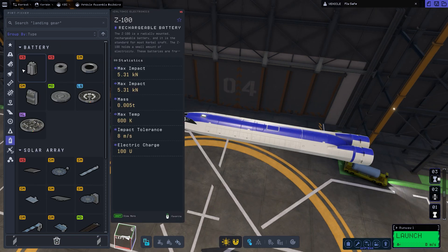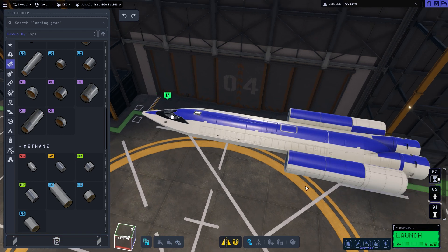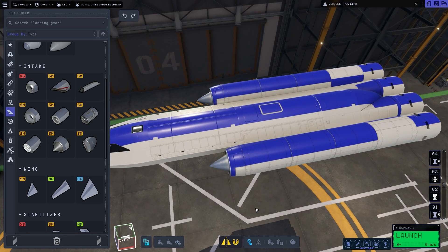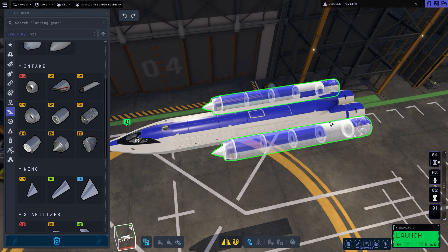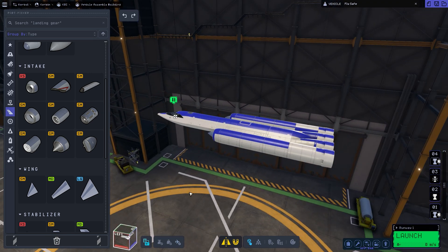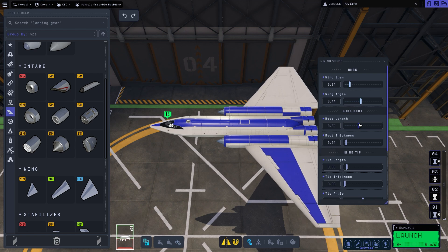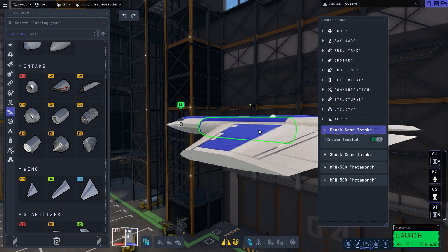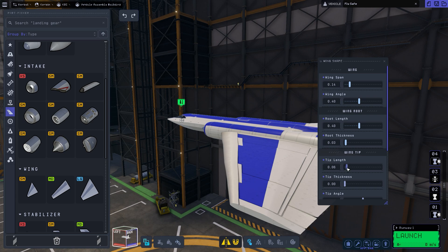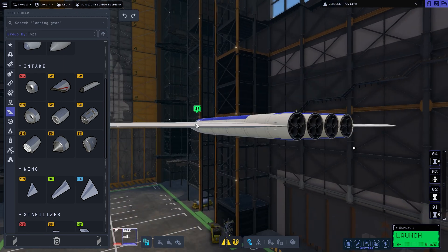I started building the main fuselage of the space plane and now I'm building some side boosters. I'm using the Rapier engines because they are air-breathing engines, which are great for atmospheric flight. There's also a closed-cycle mode which uses oxidizer and doesn't use any air, meaning we can use the Rapiers both in atmosphere and in vacuum.